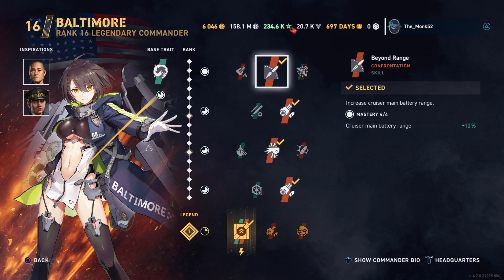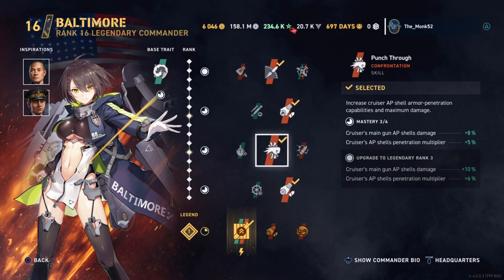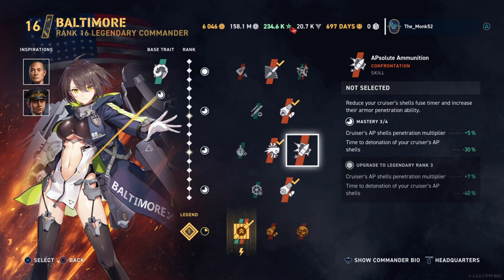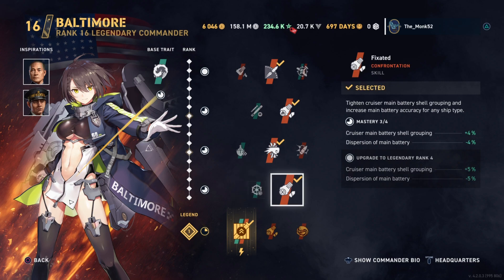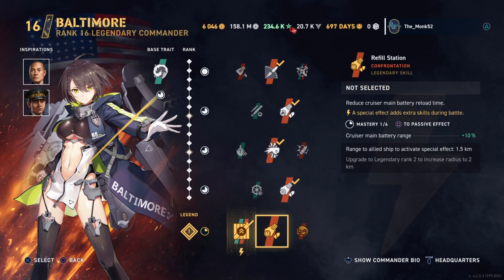In terms of commanders, I've run Agerlene Baltimore — if you have her, great; if you don't, there's an alternative option. You'll want Range and Igniter. I don't like Absolute Inunition because I feel the shells are beautiful the way they are, so I recommend Punch-Through. But if you can't stand over-pens, Absolute Inunition will do the job.